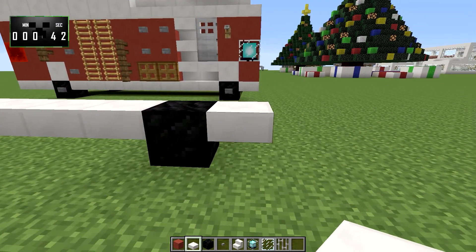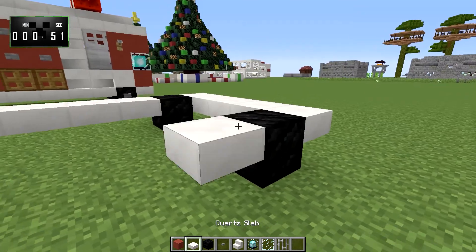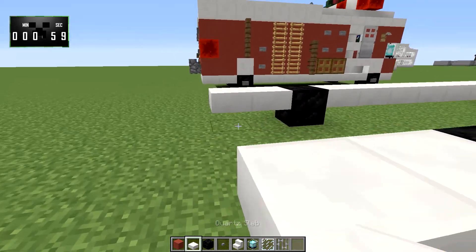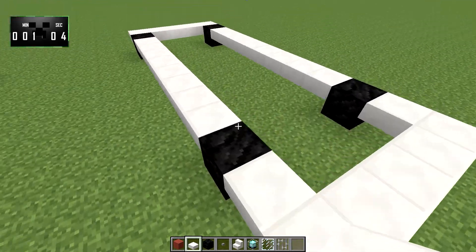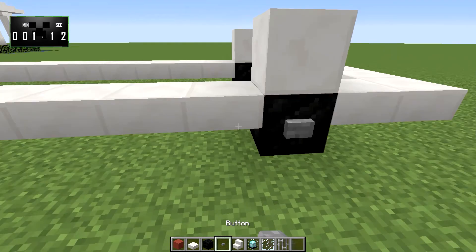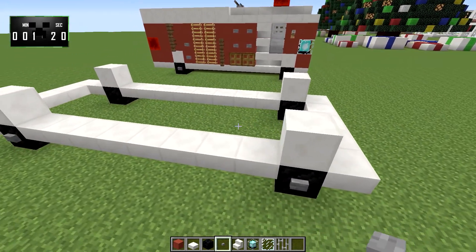This one's going to go out 1, and then you're going to go across 4 — 1, 2, 3, 4. Then we're going to mirror that on this side, just like that. And these are the coal blocks for the tires, of course. Just connect it around with the quartz slabs. Now, on top of each of these coal blocks, go ahead and place 2 quartz slabs, or you can use quartz blocks. We'll put a button on each of those to kind of represent the rims on the tires.